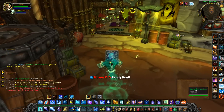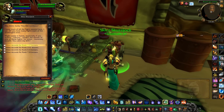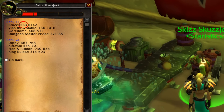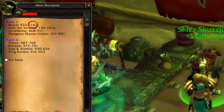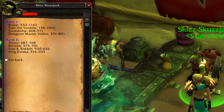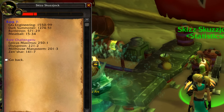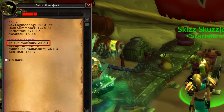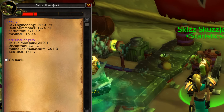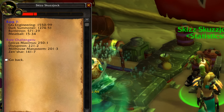Another feature of Brawlgar Arena is the statistics. You can see the statistics of every boss here — the first number is how many players a boss has killed and the second number is how many times the boss was killed. The holder of the best ratio is currently the rank 8 boss Epicus Maximus, who has killed 250 players but only one player has managed to kill him. So you can see that bosses become much harder at higher ranks.